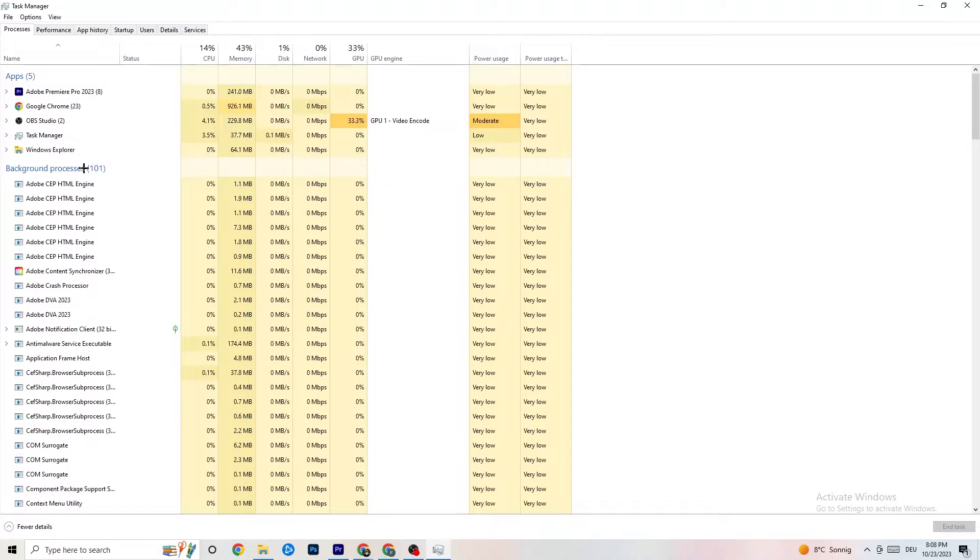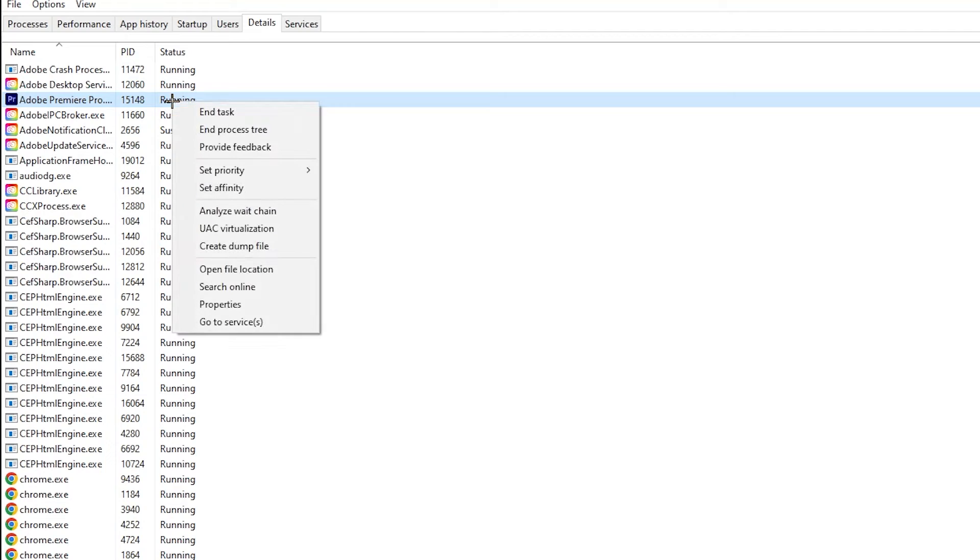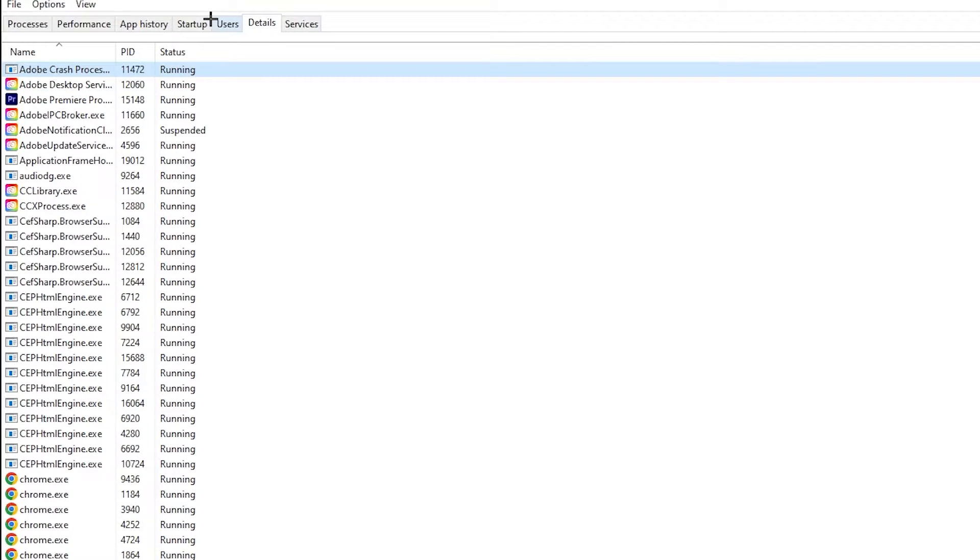Repeat that for every program showing high CPU usage. Next, go to the 'Details' tab in the top left corner. Search for your game — I haven't started it currently, but do the same thing I'm doing to Adobe Premiere Pro. Right-click it, hit 'Set Priority,' and change it from Normal to 'High' or 'Real Time.' Check which works better, hit Apply, and exit.